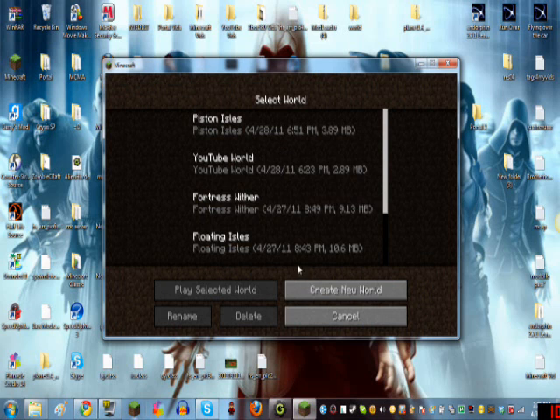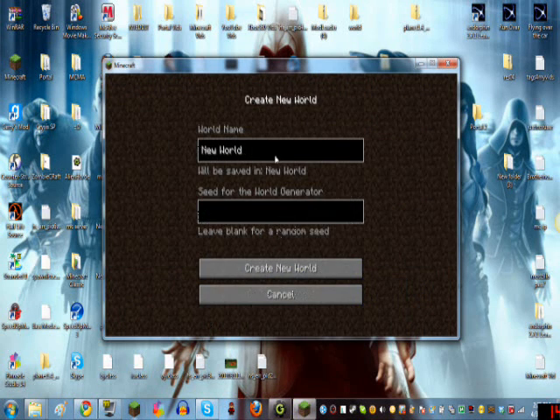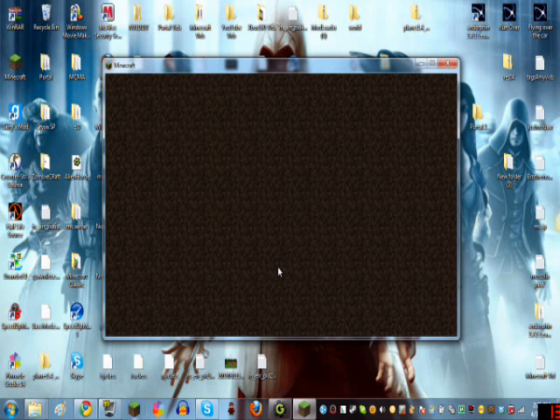You go over here. I believe this is how it works — I haven't installed this before. Create a new world. Sphere dome — I don't know, just write a name. You can name it ABCDEFG if you want, no matter to me. Let this load.